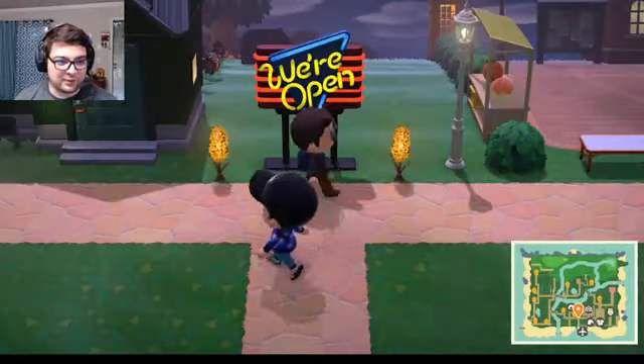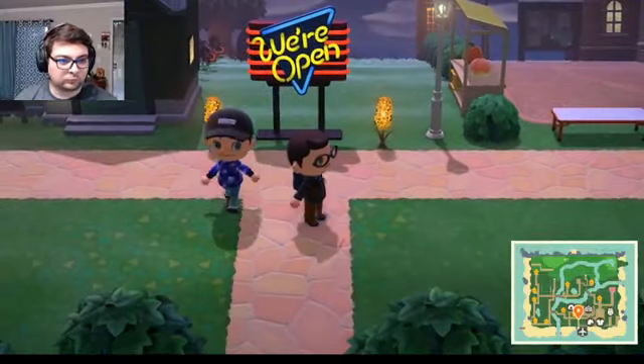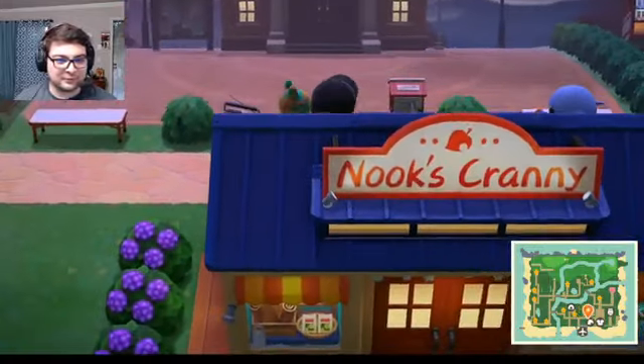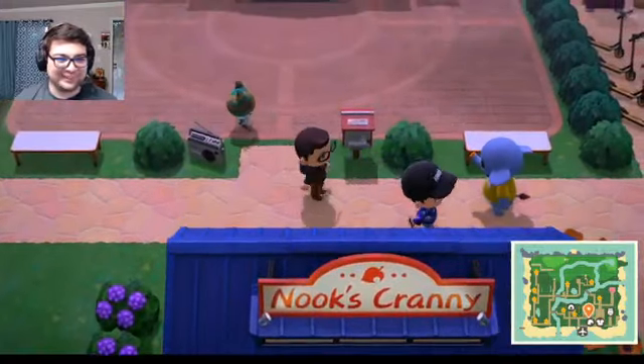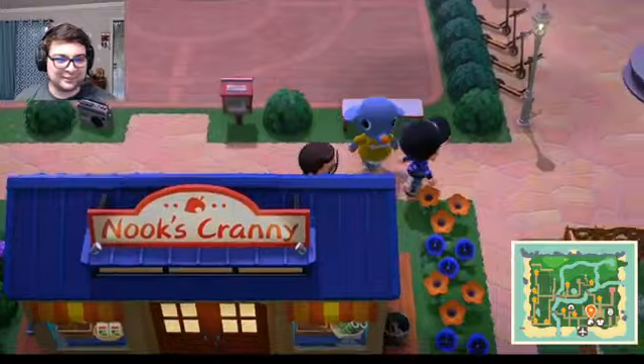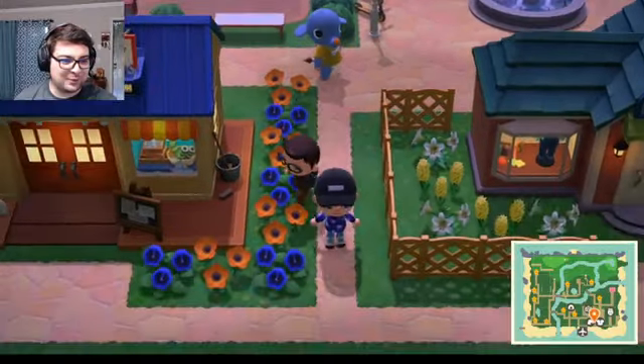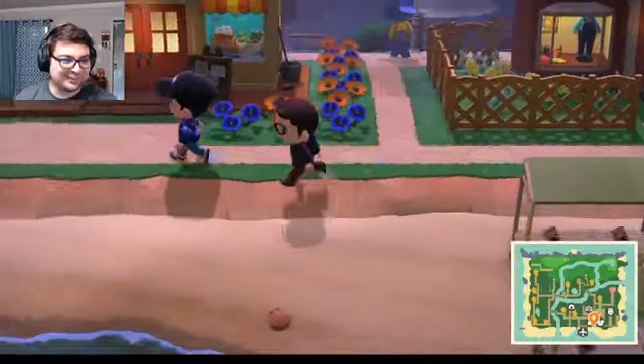All right, you got the open sign. Yep, so we can cut this way first — this is the plaza, we got a couple villagers out. Nice flowers — the blue ones? Yeah, thank you, I love those, took a little bit to make.